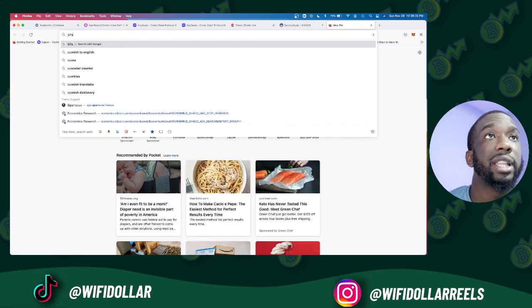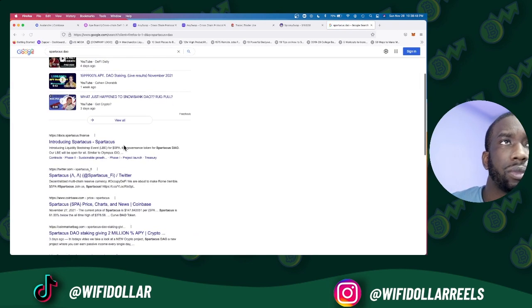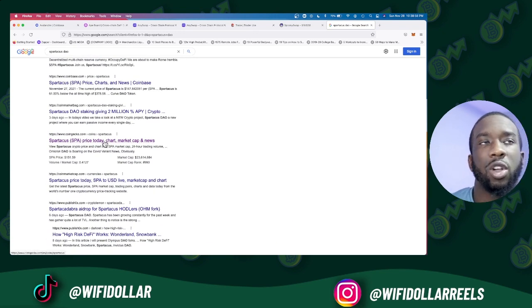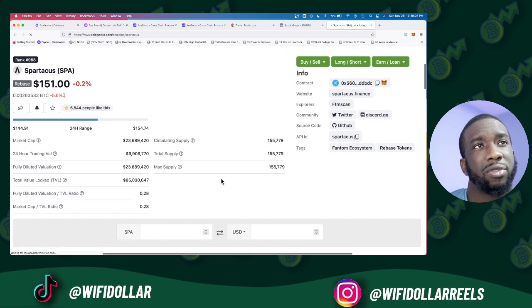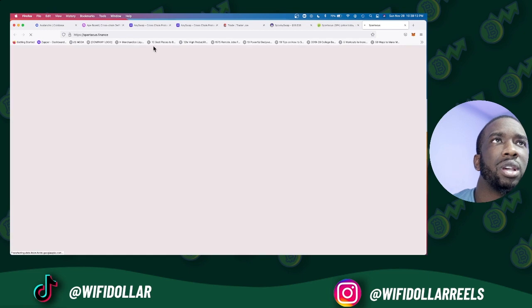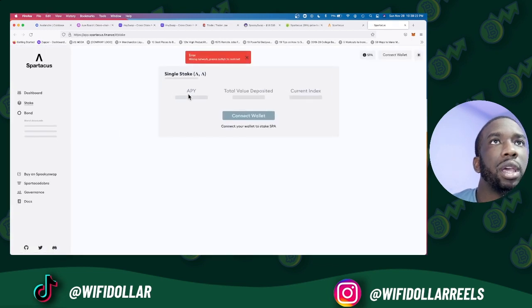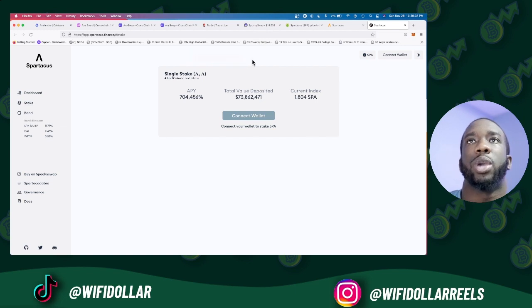Now let's go to Spartacus Finance to stake that SPA. CoinGecko is very useful here — most crypto websites don't pull up easily on Google, so go to CoinGecko to find the right link. Go to spartacus.finance, click Open App. It will ask you to change to the right mainnet; make sure you're on the Fantom mainnet, not Binance Smart Chain or AVAX mainnet. Then click Connect Wallet.